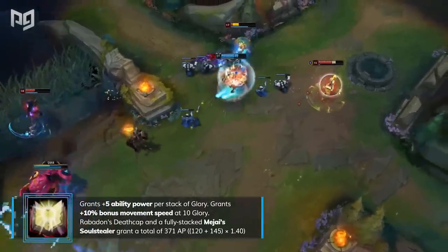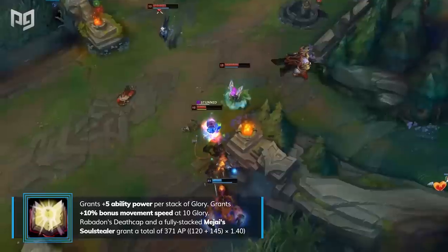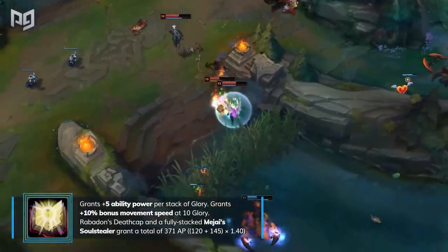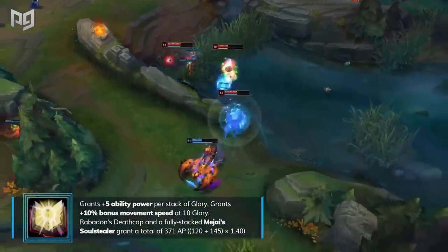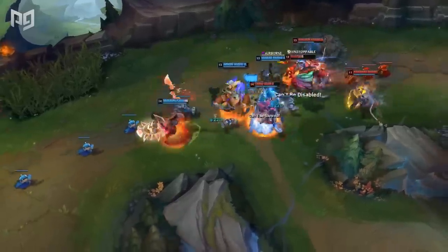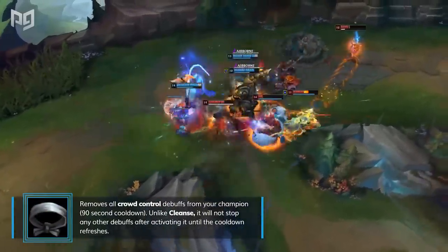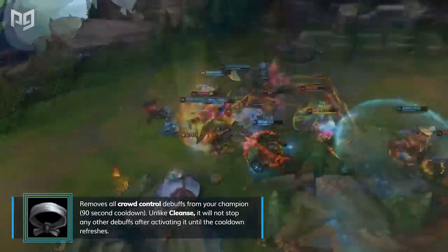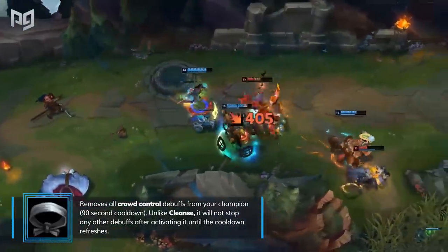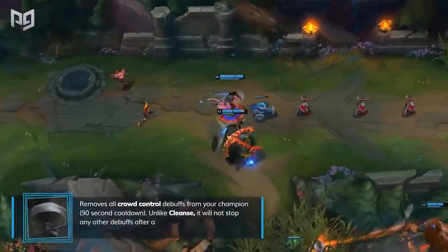Quicksilver Sash or Mercurial Scimitar is a pretty straightforward purchase. When the enemy team has crucial lockdown abilities like Malzahar's or Varus's ultimate, building the Quicksilver active acts as a hard counter. As one of the strongest actives in the game, it's understandable that the item's stats have a below-50% cost-to-stat ratio. You definitely shouldn't build it for fun or to troll, but the active is definitely worth the investment when it can quite literally win you the game.